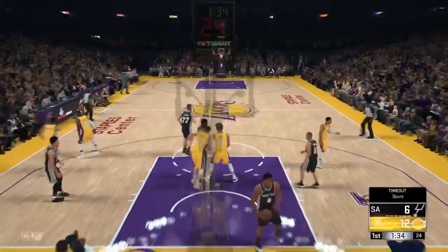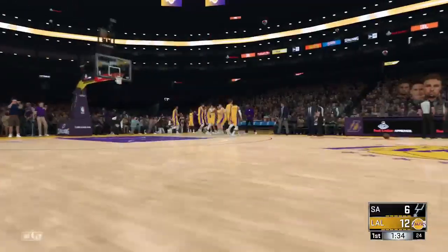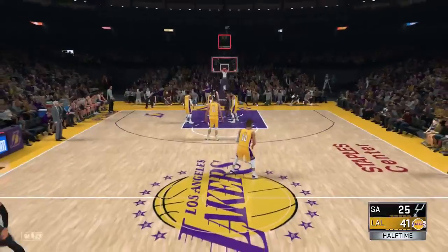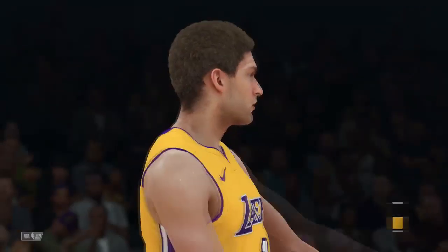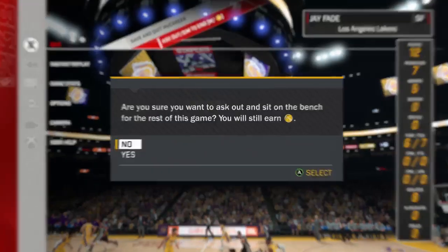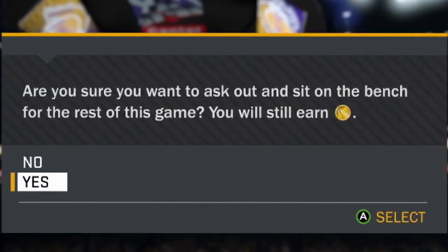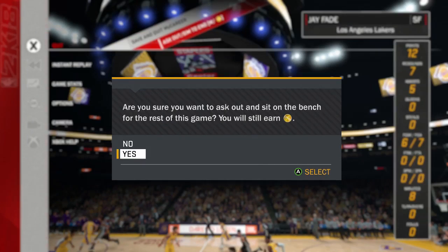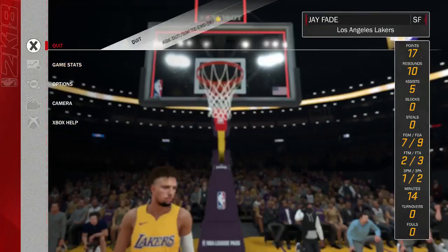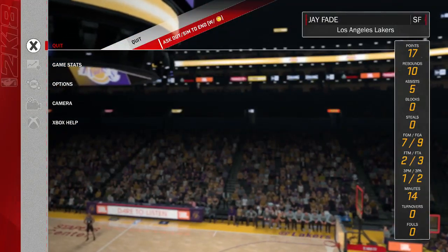You see, getting another assist. So once you get a good teammate grade, you just want to start fouling. I'm in the second quarter, second quarter about to end. You want to be up by at least 11. I'm up by 16. What you want to do is pause, go up to quit, and select sim to the end for VC. You will only get this message — 'Are you sure you want to ask out and sit on the bench for the rest of the game? You will still earn VC' — if you are up by at least 11 or down by 11. I recommend being up by 11. You hit yes, then go back and do it again. Back out of the pause menu and it's going to look like any regular end of a game.